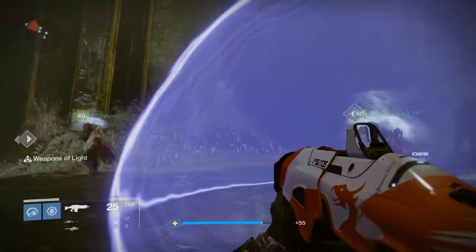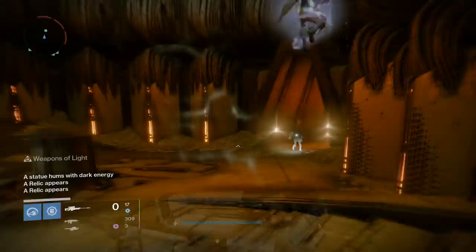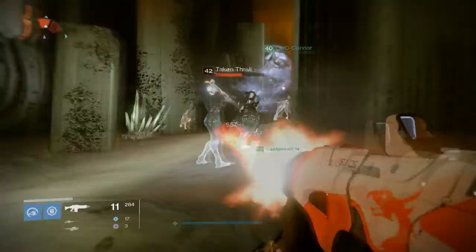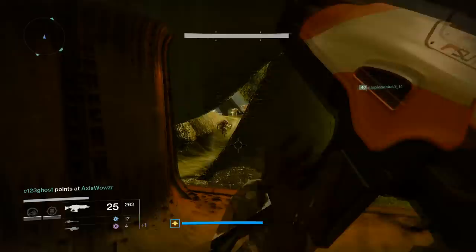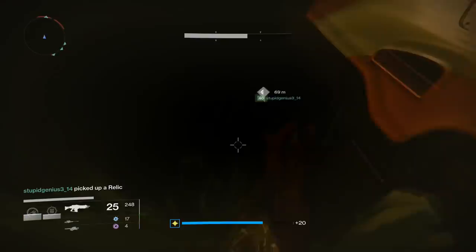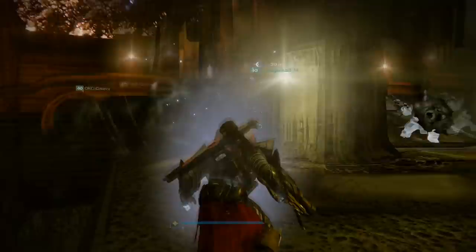Along the route, transparent barriers appear that the defenders need to shoot down quickly so the relic carrier can run through. You want to do this encounter quickly because it's slightly timed — if you take too long to activate a statue, it will deactivate and you'll have to go back and activate the previous one again. The encounter is relatively easy; you may wipe a few times because spawns are semi-randomized. If you can't find a relic, the rule of thumb is: you passed it.